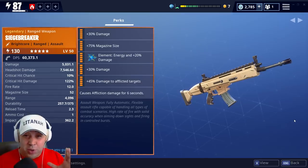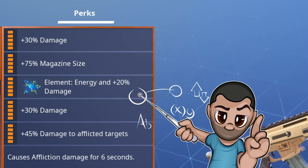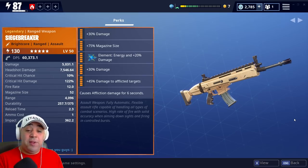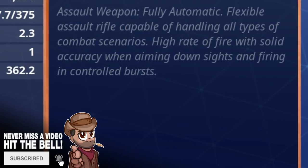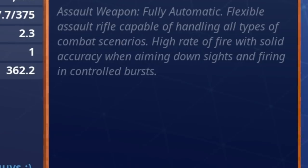I'll just show you the perks on this because they're absolutely immense. You've got two lots of damage at 30% making a total of 60% extra damage, a 75% magazine size, element damage which is energy plus 20% damage, and then the affliction combo at the bottom. The write-up says assault weapon, fully automatic, flexible assault rifle capable of handling all types of combat scenarios - high fire rate with solid accuracy when aiming down the sights and firing in controlled bursts.